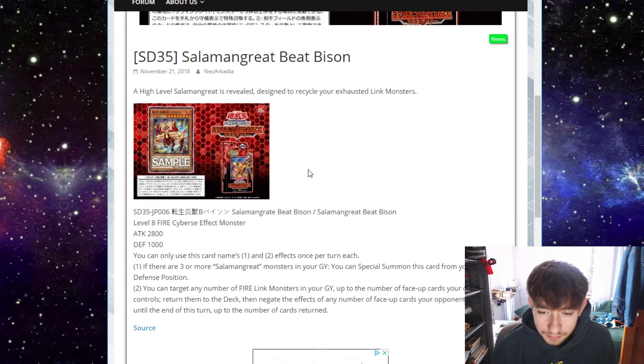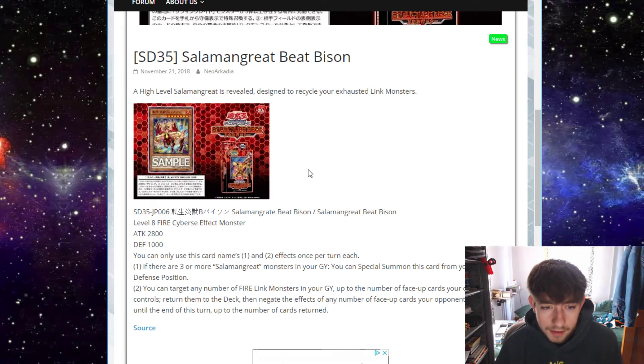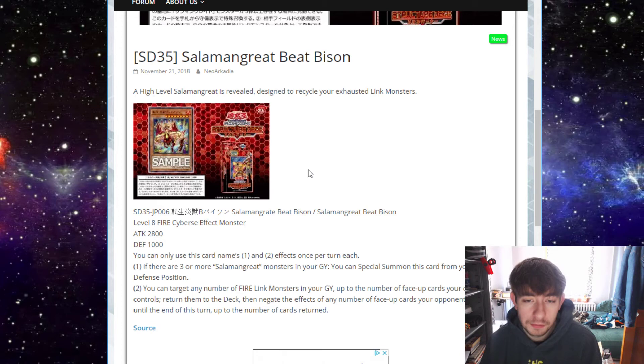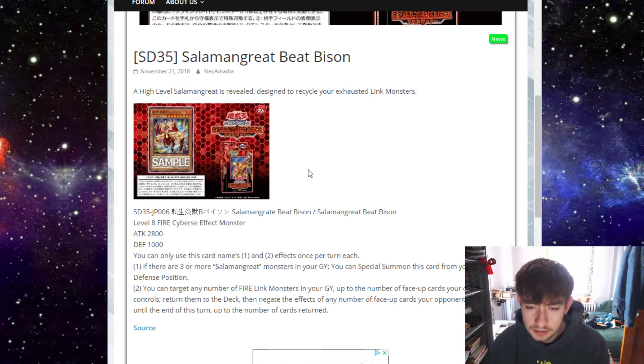The second effect says you can target any number of Fire Link monsters in your graveyard, up to the number of face-up cards your opponent controls, return them to the deck, then negate the effects of any number of face-up cards your opponent controls until the end of this turn, up to the number of cards returned. Not a crazy effect, but I could see it being relevant especially in more grindy matches. It helps you play less copies of something like Lynx — you may not be forced to play three copies of the more important ones because you can just shuffle them back with this guy.